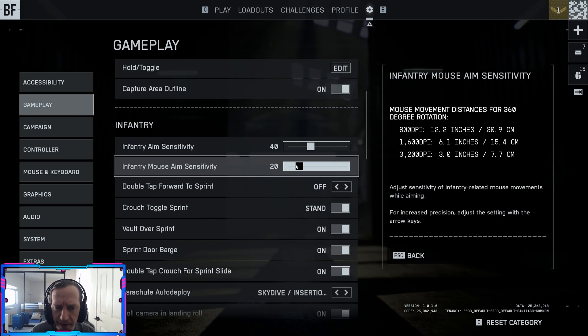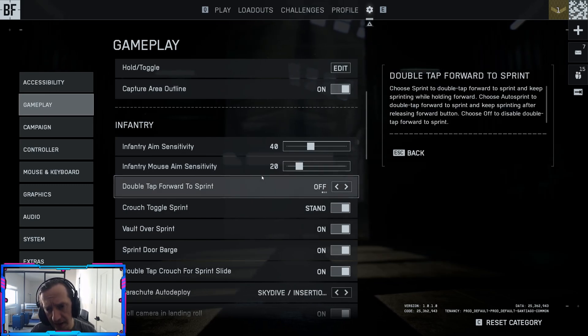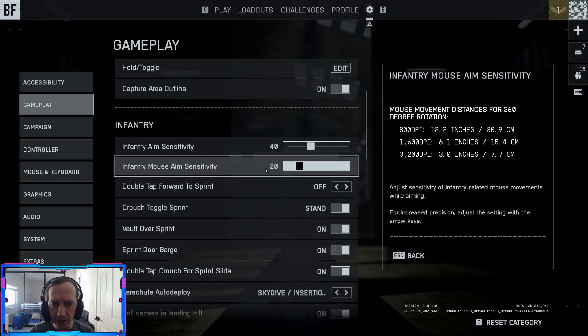Here are the sensitivity settings — adjust these depending on what you're used to. The game even gives you 360-degree rotation information. If you're a veteran FPS player across multiple games, you might want to copy your settings over. For me, about 800 DPI is usually what I want; however, since I upgraded to 1440 resolution from 1080, my DPI is now 1050 and I'll leave the default sensitivity. You typically want a lower sensitivity to aim for fine-tuned adjustments, but in a fast-paced game like Battlefield it might make sense to increase sensitivity a bit so you can flip around 180 degrees easily.